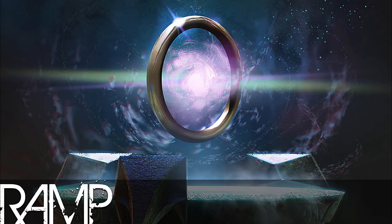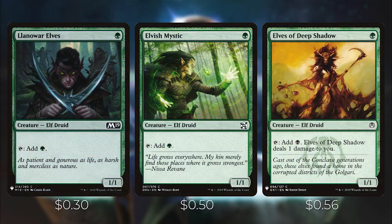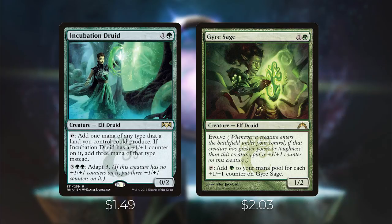Starting with the mana dorks: we have Llanowar Elves, Elvish Mystic, and Elves of the Deep Shadow — they all cost one mana and add one green or one black to your mana pool. Then we have Incubation Druid and Gyre Sage, both costing two mana. Incubation Druid lets you add one mana, and if it has a +1/+1 counter on it, you can add three mana. It also has Adapt 3.